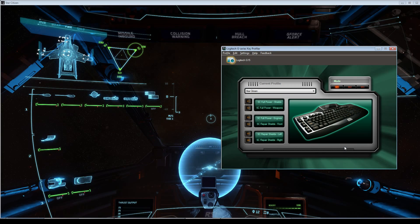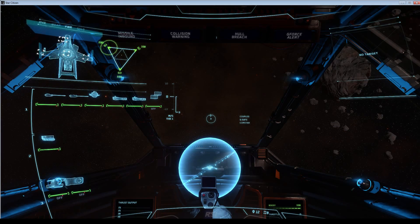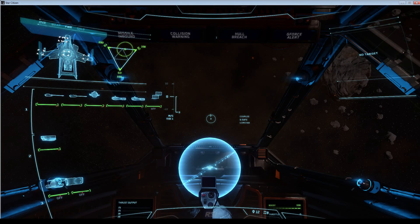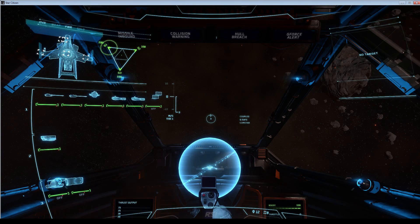If it doesn't appear to work, try adding a delay in there. I've got the weapons macro bound to G2 — if I hit G2 it goes straight over to weapons. My shields macro apparently didn't have enough right-arrow key presses in it, so I have to hit it twice to get it all the way across, but my weapons macro goes all the way over in one press. You get the idea.